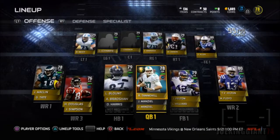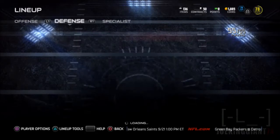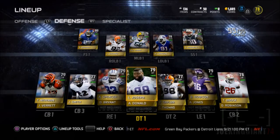I picked up some players off the auction. As you can see, Jerome Felton and T.Y. Hilton are the new additions to the team — great additions for sure. I'm gonna get more passing game going on with T.Y. Hilton.